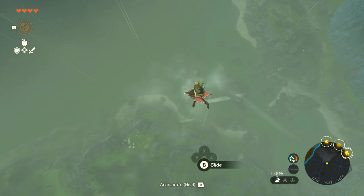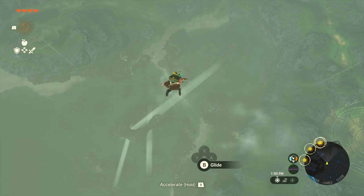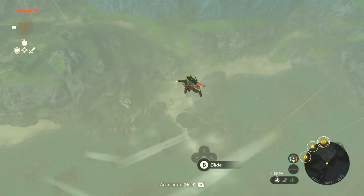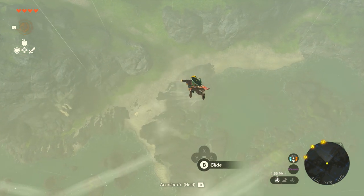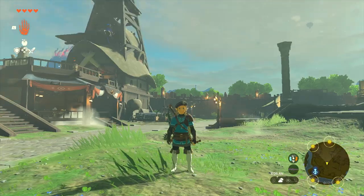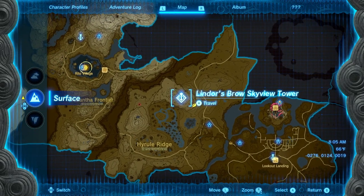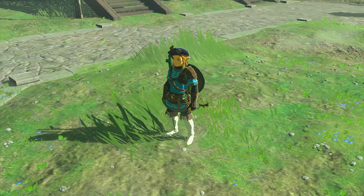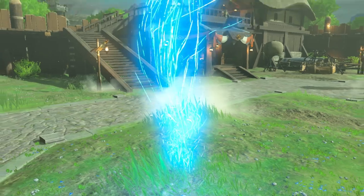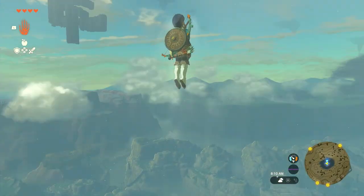There are a bunch of different things that you need to do and I'm going to walk you guys through everything. Starting off, you want to go to the Lindor's Brow Skyview Tower. Make your way here if you don't have it already, or if you do, just teleport there. This is going to be where you get the first piece of the gear set. After you get here, go ahead and shoot yourself into the air.